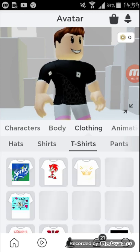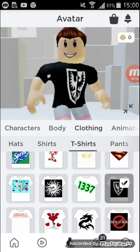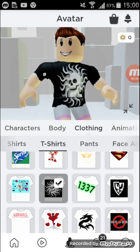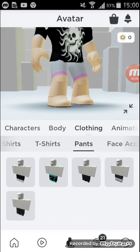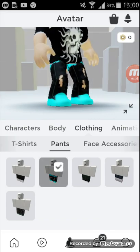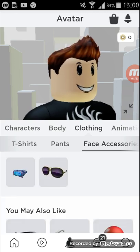Actually for the shirt, you can get this t-shirt for free, or this skull one. Then get the pants — you can get these ripped skater pants for free. Then face accessories.